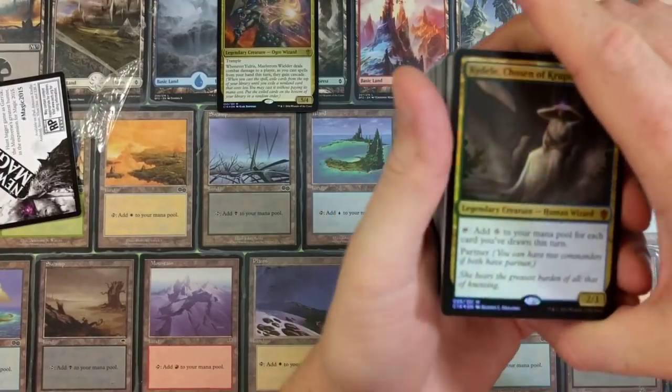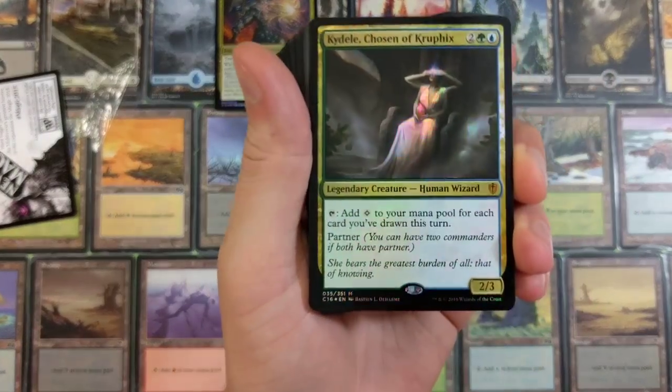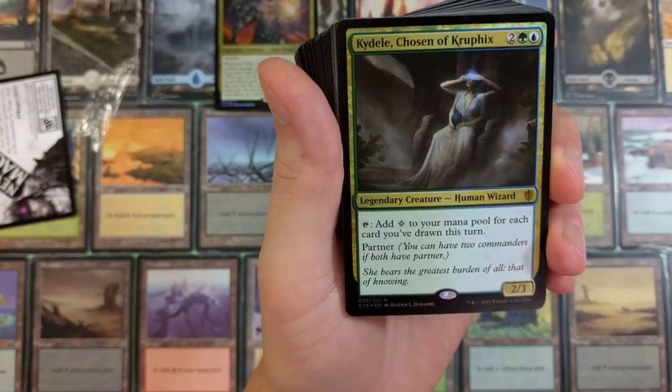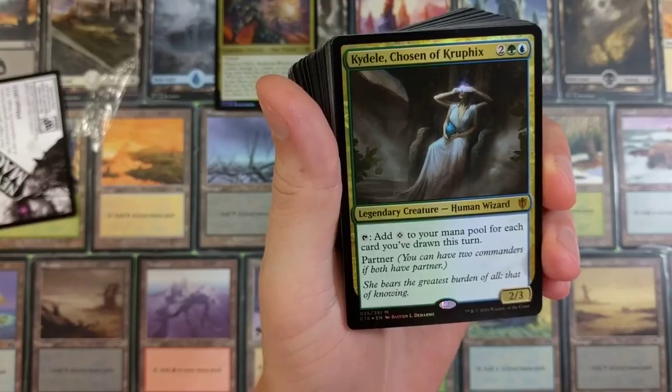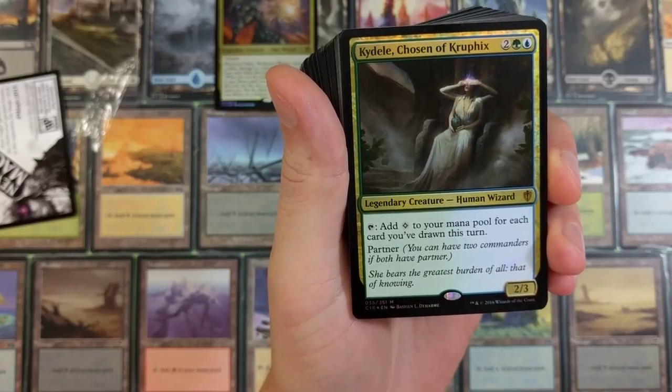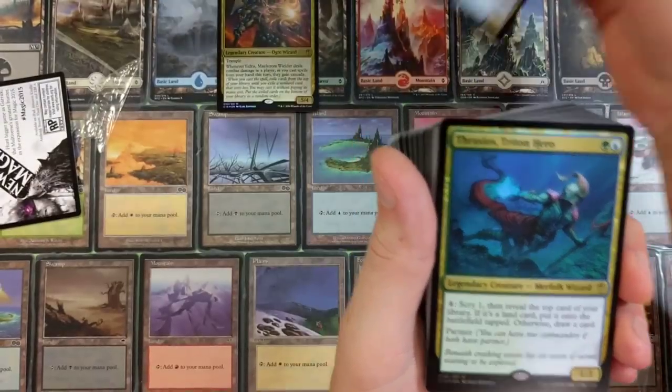Cascade: when you cast a spell, exile cards from the top of your library until you exile a non-land card that costs less — you may cast it without paying its mana cost, then put the exiled cards on the bottom of your library in random order. Pretty badass. This is all from the 2016 edition, which was not bad. Thrasios, Triton Hero — legendary creature, Human Wizard. Add a colorless to your mana pool for each card you've drawn this turn. Has the partner ability.